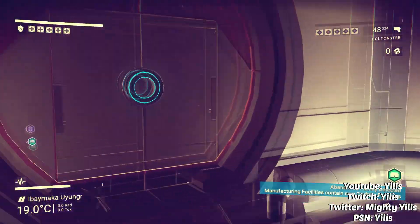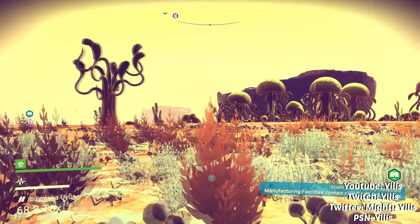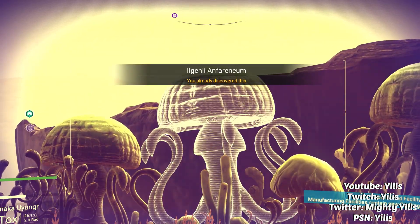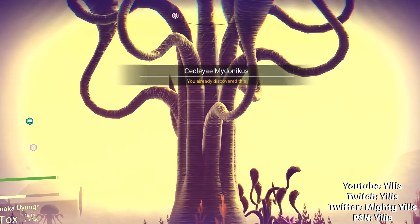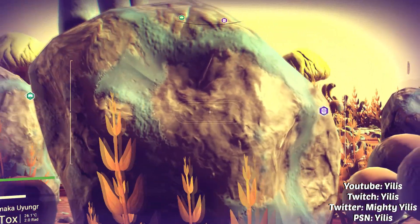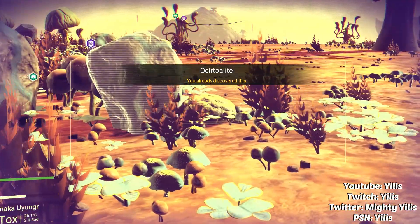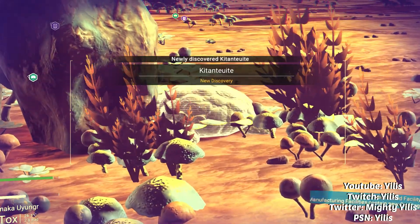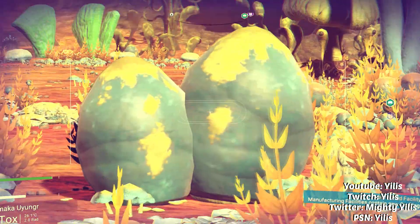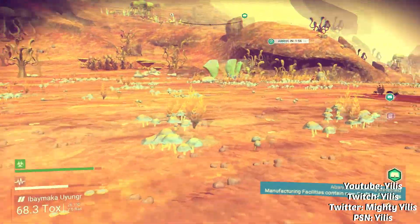Another really good way to get a big amount of units is to discover things — you must discover things. If you press L2 and zoom in, you can actually zoom in on various things around you. I pretty much discovered a lot of stuff on this planet. You want to look at plants, animals, everything you possibly can — even iron deposits and rocks have different names on every planet. Even the littlest rocks on the planet can be discovered. I am literally discovering the smallest rocks.